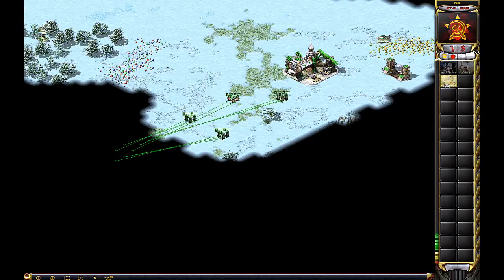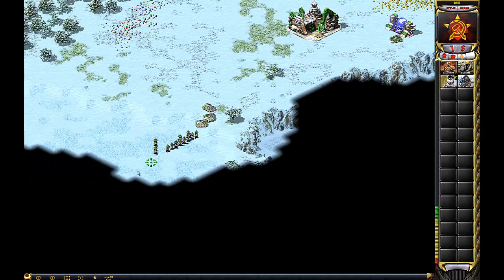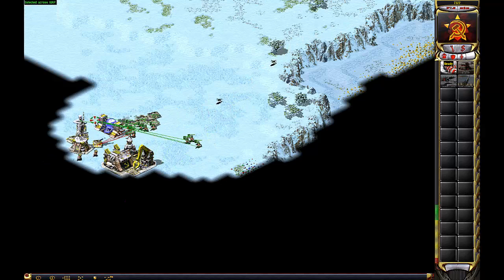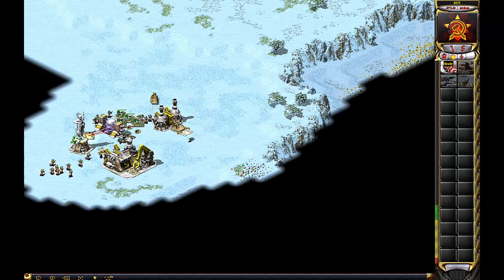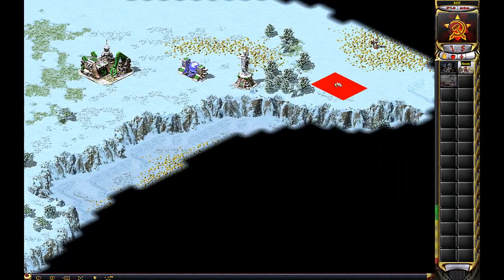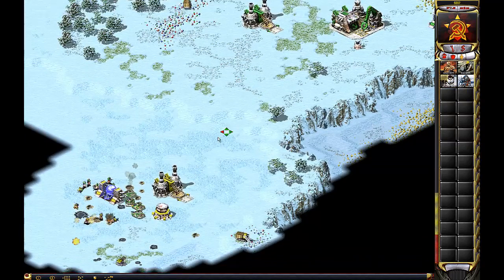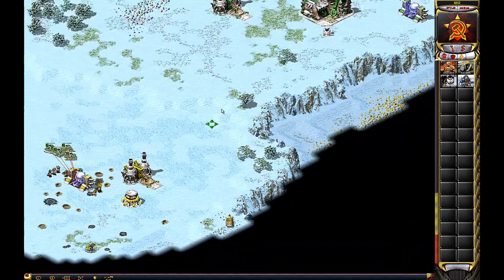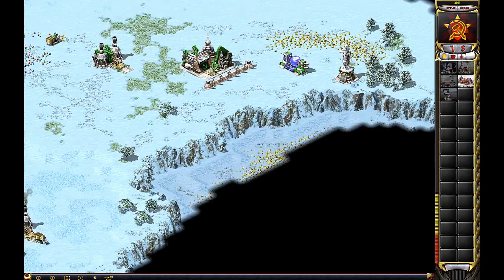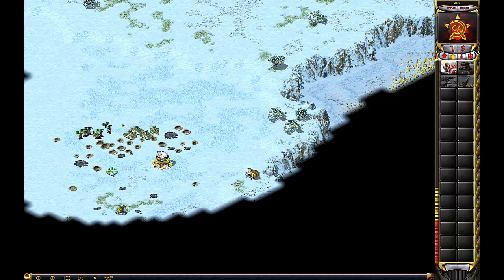Alright, crates are on and here we go with our strategy to kill these tanks. So far so good. Let's get some scouts going. We need to wall our MCV. Our defensive strategy is going to be battle bunkers and flak tracks.